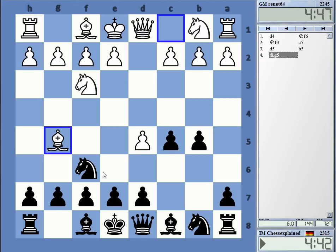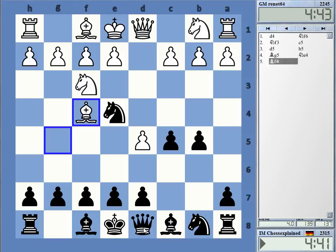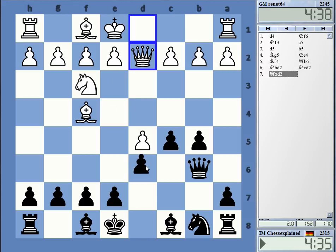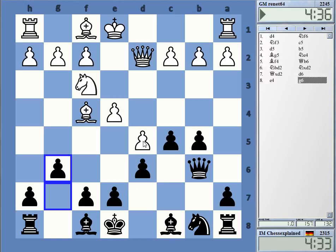I'm playing a somewhat funky opening here which is probably slightly too risky, but we'll see what happens. Can I play queen to f6? In a way it's nonsense. The development is not particularly great. I wanted to try something else, not one of my standard solid openings.